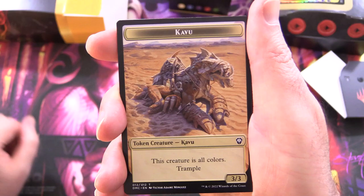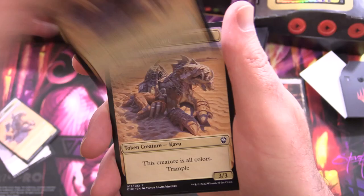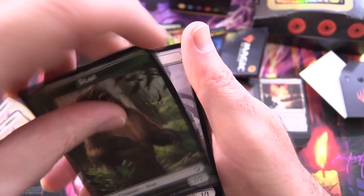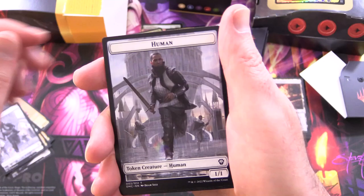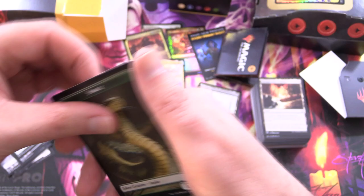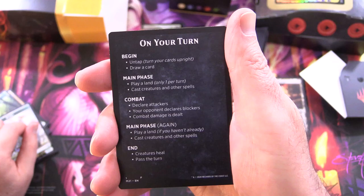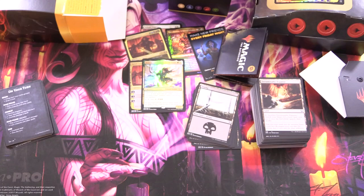Let's take a look at the tokens. We've got a 3/3 Kavu — this creature's all colours with trample. On the other side, angel 4/4 with flying and vigilance. We've got a Kavu and a beast — a 3/3 beast, another Kavu, and a 2/2 bear. Got a 1/1 human with a 1/1 snake on the other side. A 1/1 snake and a 0/1 egg with defender. And we've got a 0/0 hydra. Parts of your turn and popular magic formats — Commander by far is the most popular at this point.